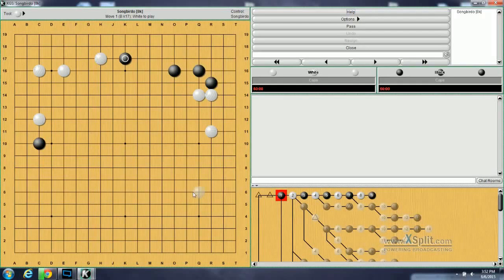Hello and welcome back to Richard Bolzellich's Get Strong in Invading. Today we're going to be going over the 4-4 kick enclosures with extensions, starting with problem number 119 here. The question for White is: how should White invade this formation?